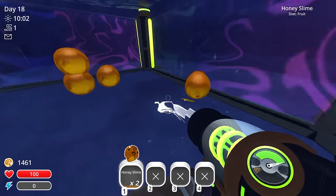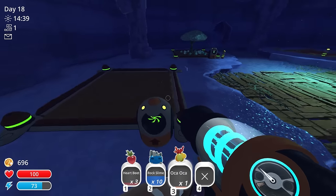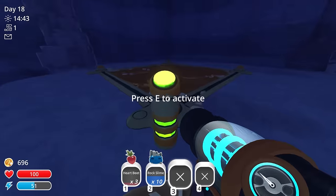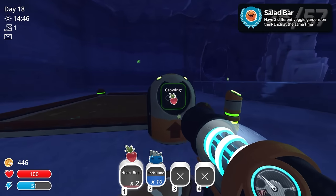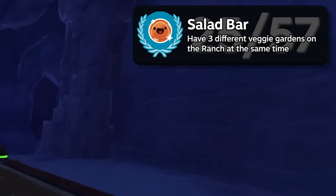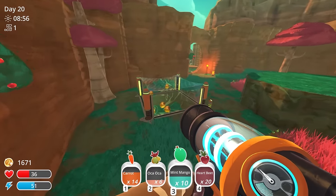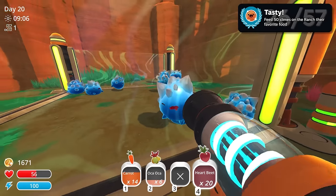After that, I moved my honey slimes into the overgrowth to transform my grotto into a large, dedicated farm. Now I'm just gonna grow all of these here. Using the new farms, I fed my slimes their favourite food — not only earning the Tasty achievement, but also doubling their plort production.